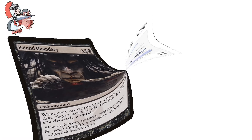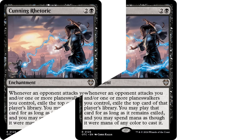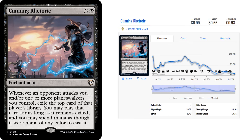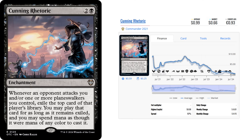Moving on to Cunning Rhetoric, which is a 2 and a black enchantment. This copy is from the Outlaws of Thunder Junction pre-cons. It says: whenever an opponent attacks you and/or one or more planeswalkers you control, exile the top card of that player's library. You may play that card for as long as it remains exiled, and you may spend mana as though it were mana of any color to cast it. I actually never anticipated this card ever being under a dollar, let alone 20 cents. But here we are, and life is beautiful.